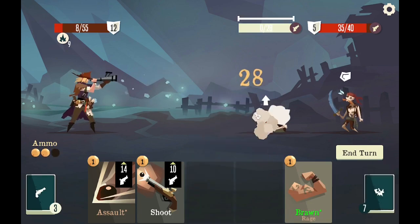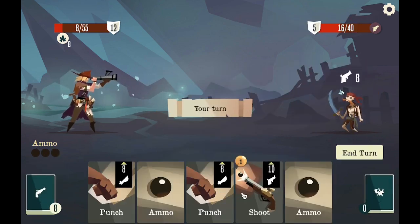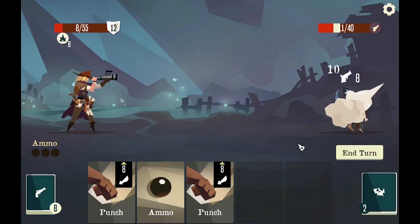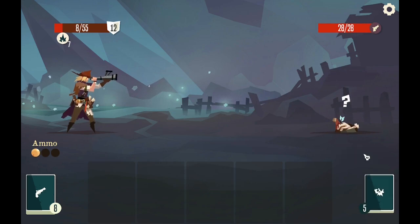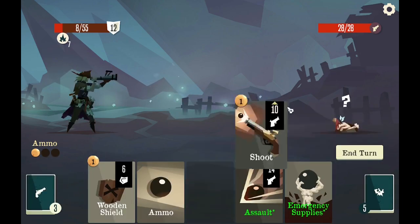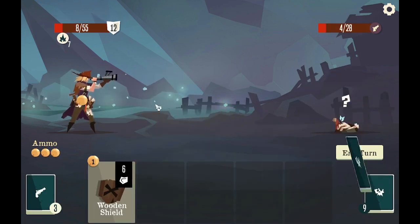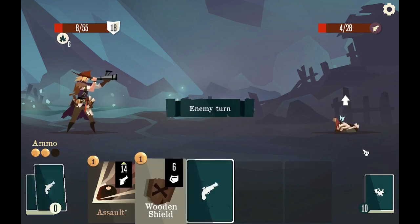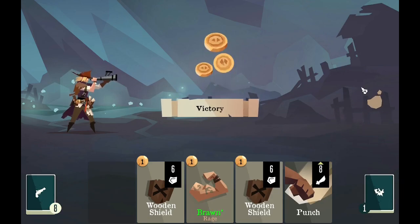I can do this. Double punch and a shoot — got rid of you. Every single one of them did this, that's so annoying. Shoot you — I should have assaulted you, that was my mistake. He's not going to come back. Assault you and we're good.